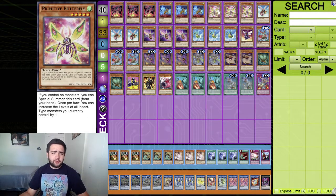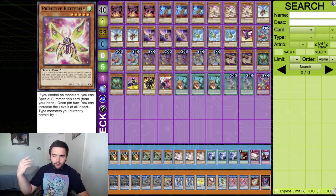Three Primitive Butterfly - this is basically Super Quantum Red Layer for the entire deck for insects. It's a trolling monster that special summons itself onto your field, and once per turn you can increase all insect types' levels by one, though that effect doesn't really come up. You're mostly just using it for its special summon and then starting to link off.